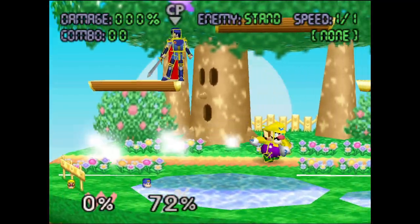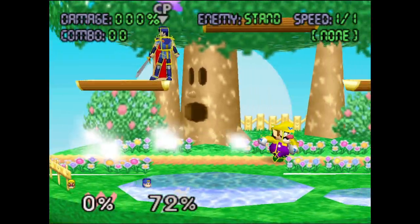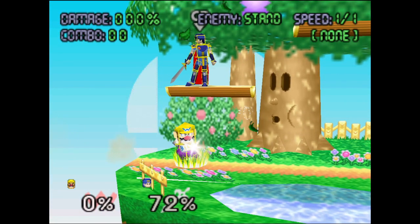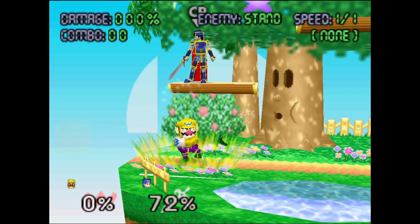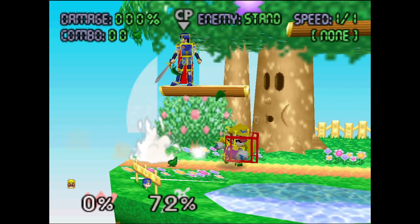They also fixed the bug where Wario could bounce off a wall when landing on the corner of a stage — I only got that to work on one or two stages but I know it was a thing. And apparently his mustache was sometimes invisible and that is now fixed. That's it for Wario.